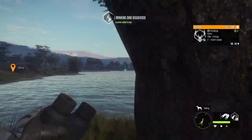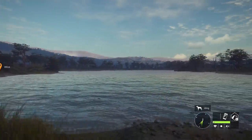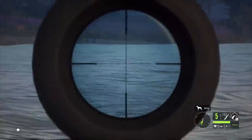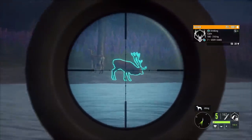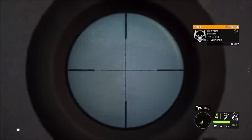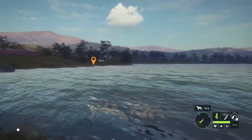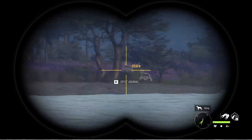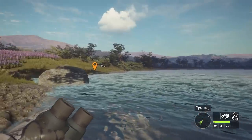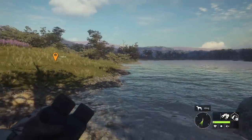I had all but forgotten that red deer were even on this map, and of course they now drink at the same time as every other map - 6 to 10 a.m. - so we have another 30 minutes in game of them being out and active. This is the 6.5 by the way, so not the best caliber for them, but if we can get a heart shot we won't need to track them. That is pretty much what we're looking for. I was a little worried because that was like 190 out, and the 6.5 is undoubtedly the most flat-shooting rifle in the game.